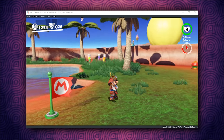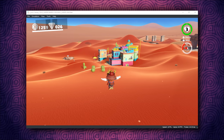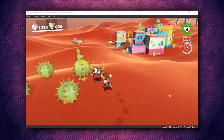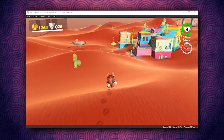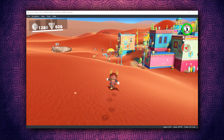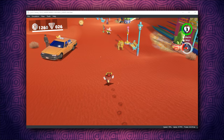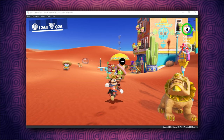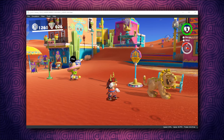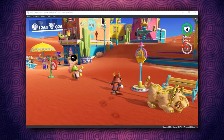Previously we were only getting around 55 to 60 frames per second, whereas now we sometimes hit 80 and 90 frames per second. Performance has drastically improved in absolutely every single area — not only here in Sand Kingdom but in other kingdoms in Super Mario Odyssey and also in many other games. In this very central area of Sand Kingdom, previously this would be around 24 or 25 frames per second, and you can very clearly see that we are now running anywhere from about 40 to 55 frames per second.